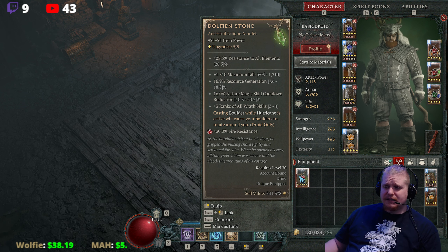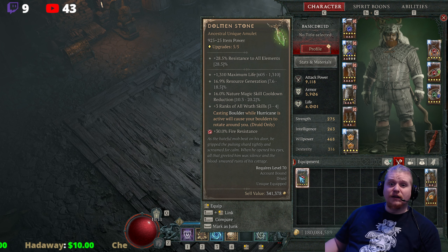There is some flavor text on this: 'As the hateful mob beat on his door, he gripped the pulsing shard tightly and screamed for calm. When he opened his eyes, all that greeted him was silence and the blood-smeared ruins of his cottage.'